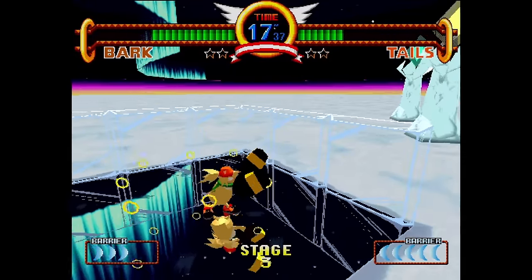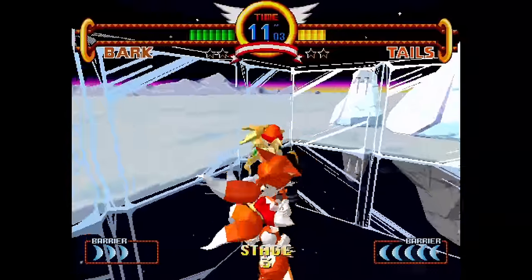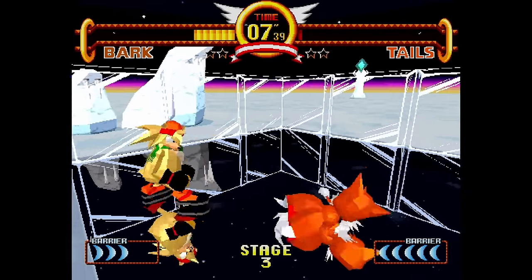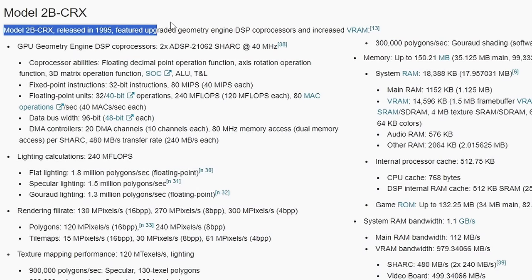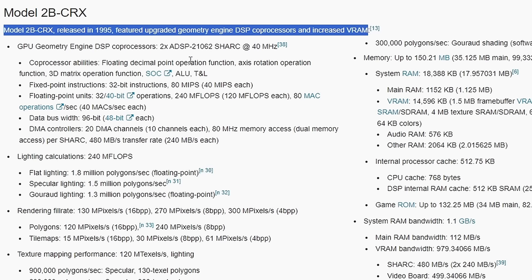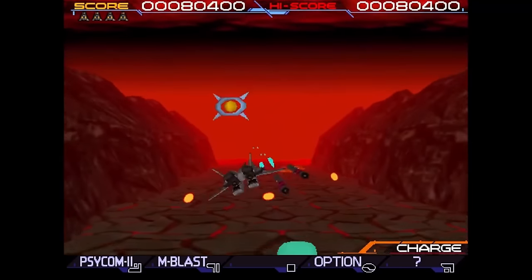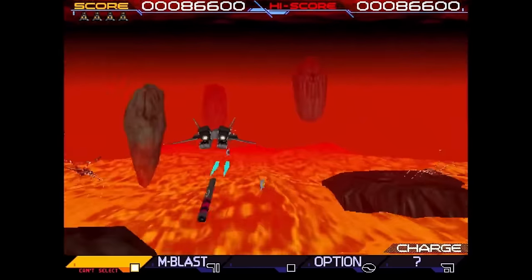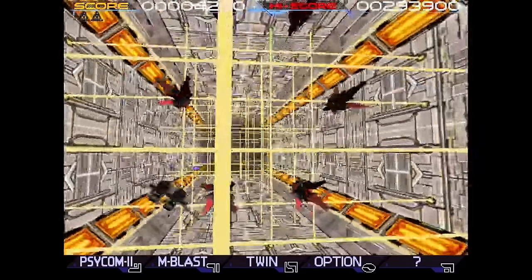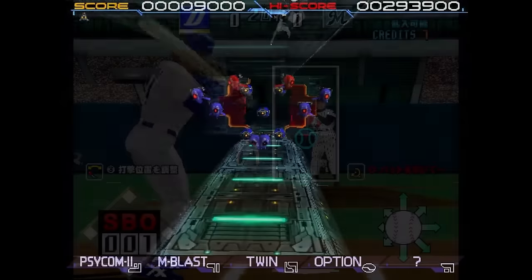All four revisions are called Model 2, but they really are four different sets of hardware that share many similarities yet each have fundamental changes that would have to be factored in to get the entire library playing. Something like Sonic the Fighters looks way better than Virtua Fighter 2 on the stock Model 2. For the 2B, the key change is an upgraded geometry engine — a DSP — specifically the ADSP Sharc chip at 40 MHz, which is the same DSP used by Konami in games like Solar Assault.